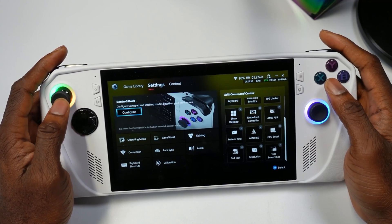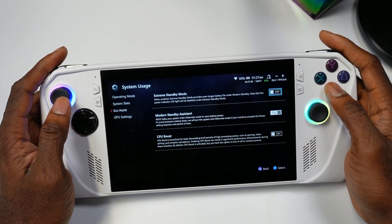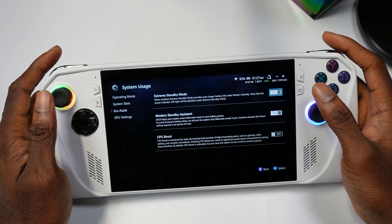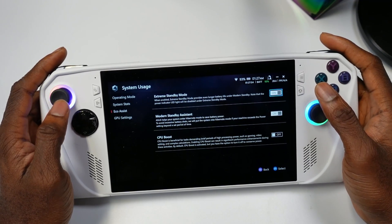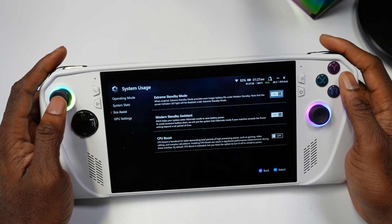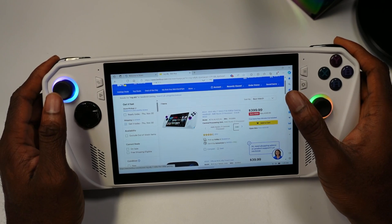The last new feature is Extreme Standby Mode. To access it, go to Settings, then Operation Mode, then Eco Assist, and you'll find Extreme Standby Mode there. This should help save battery when the device is powered off, similar to the Steam Deck and Nintendo Switch. I haven't fully tested it myself, but let me know your thoughts.